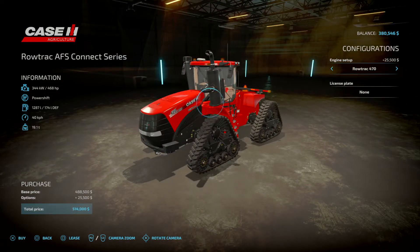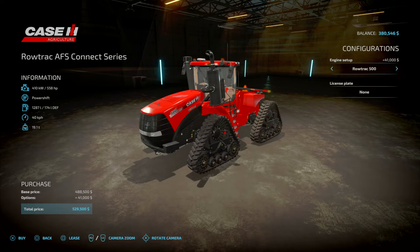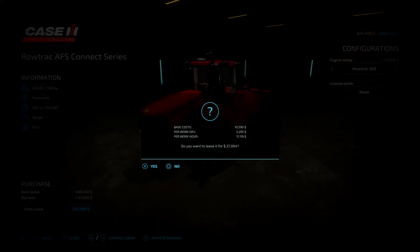So we're going to start with the Rowtrack 470 — it's going to give me 524 horsepower. Then we've got 558 horsepower, and then back to stock again. It's not much of a horsepower difference, and there are stronger tractors in the game.